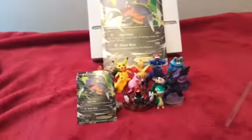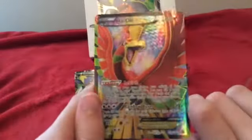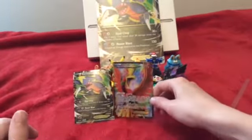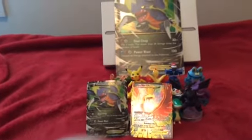But guys, look at that — full art Ho-Oh EX! It knows Rebirth and Rainbow Burn. Look at that shine! Whoa guys! So that was a pretty awesome Garchomp EX pack — you got a big card EX, a small card EX, and a full art Ho-Oh EX. Look at that shine!